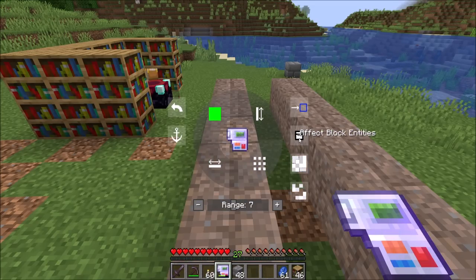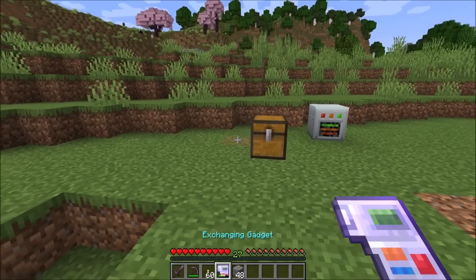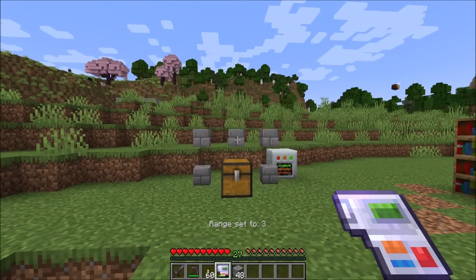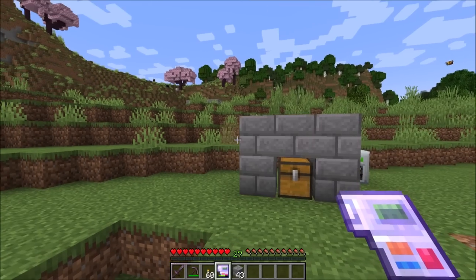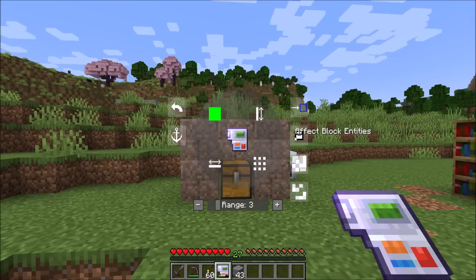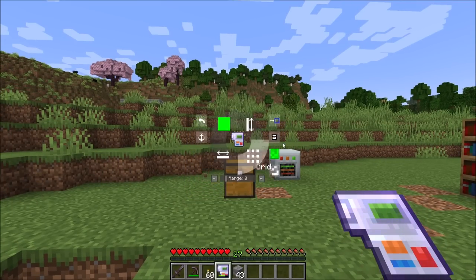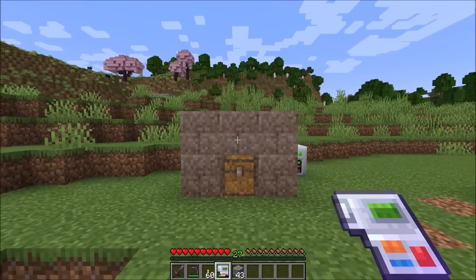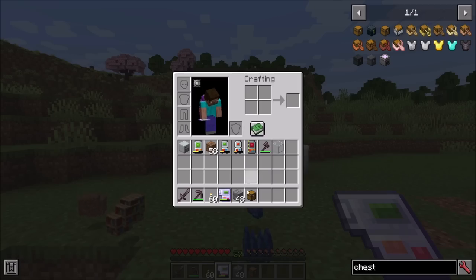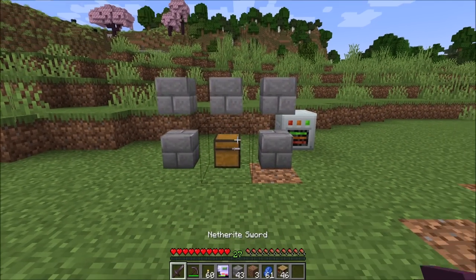A new addition is the affect block entities option for the exchanger. By default, the exchanger will not affect any block entities. So things like a chest will not be affected when you go to exchange it. However, if you want to affect block entities, you can turn this on. If we affect block entities with fuzzy mode enabled, you'll notice now it can overwrite the chest. The chest will drop its contents and you will get the chest back — it will not automatically give you the contents of the chest. You can put the chest back with an undo.